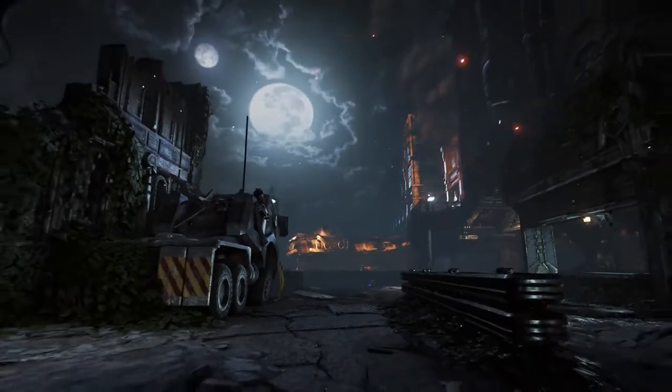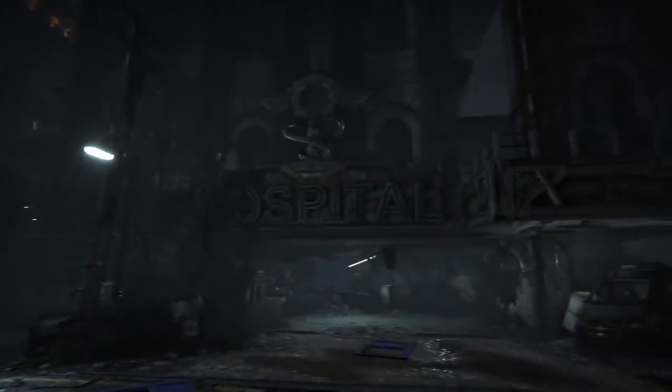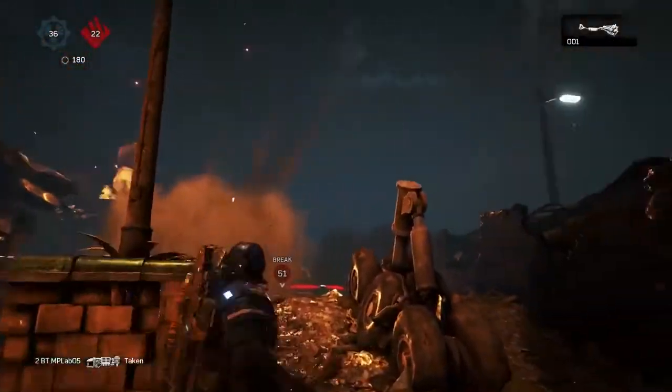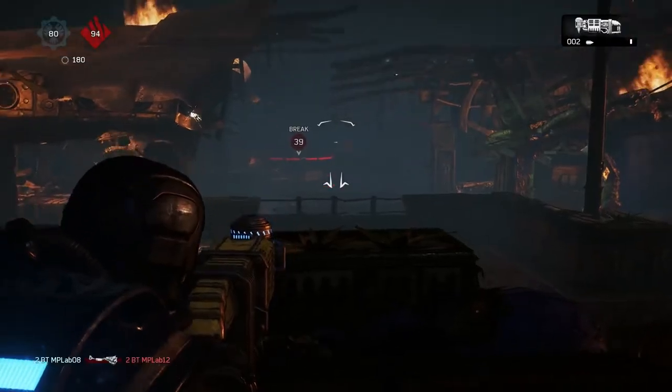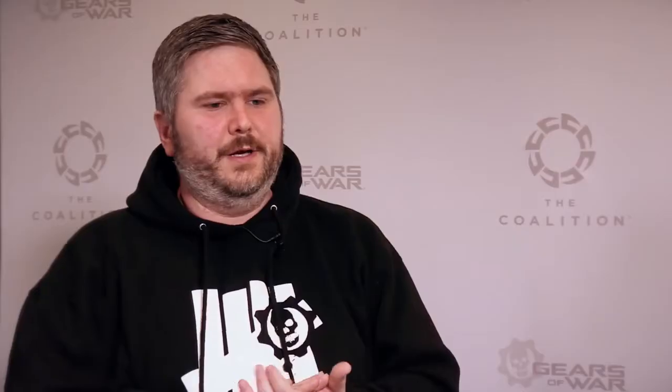We filled the whole environment full of thick smoke and embers floating through it, really trying to nail that on-fire feeling. At the same time, that's bringing all the sightlines in so the dynamics of play are much more claustrophobic. You can only see a few meters in front of you — you can't see all the way across the map, so you don't quite get a read on what the opponents are doing. We wanted to make sure that denying them that information was really going to change it up.